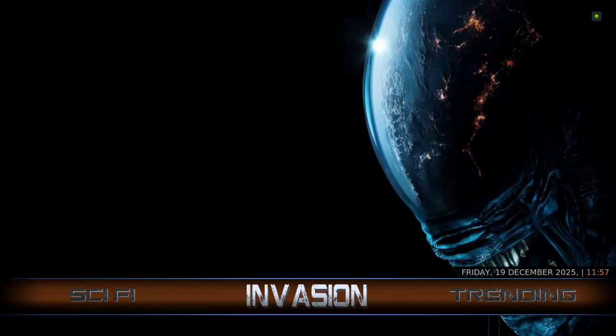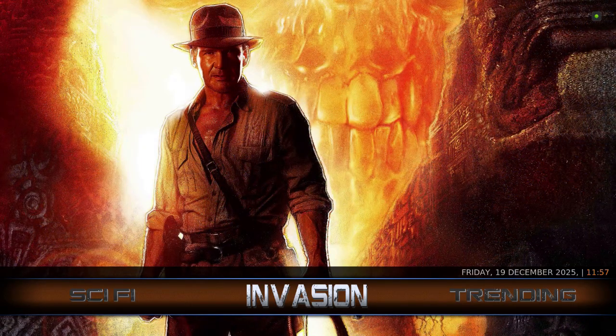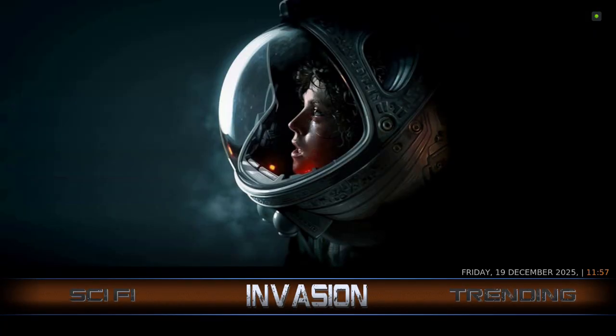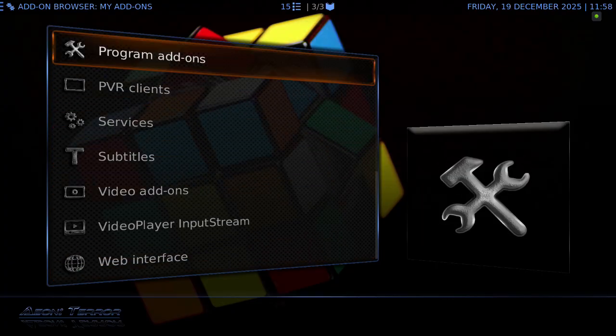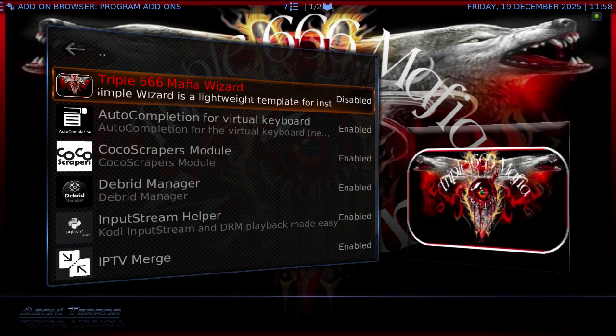People have been asking in the comments whether Doomsday has a 21.3 fork — there you go. You can use Invasion: go into install from repository or just click on the word Invasion. You've got a 21.3 fork. Within settings, go to add-ons, my add-ons, program add-ons, and you should be able to disable the 666 Mafia wizard. Then you can just have Doomsday, Digs, Funsters, The Crew, or Chains.